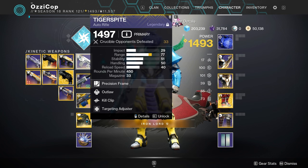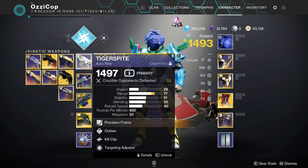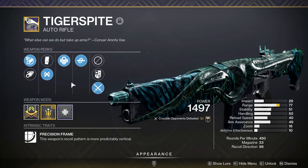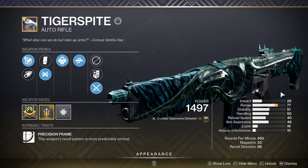If you guys played back when Forsaken came out, you know this gun is a little bit of a meme. Back when everybody was going for all the Forsaken weapons, everyone wanted things like Retold Tail, Waking Vigil, Twilight Oath - and it just felt like whatever you were trying to go for, all you got was Tiger Spites. This thing dropped all the time and it was never good. It's always looked really cool, the sight's nice, but 450 RPM autos haven't been in a good place lately.